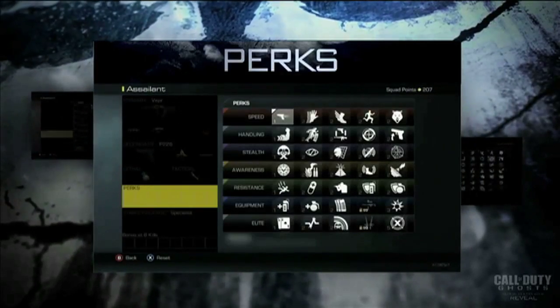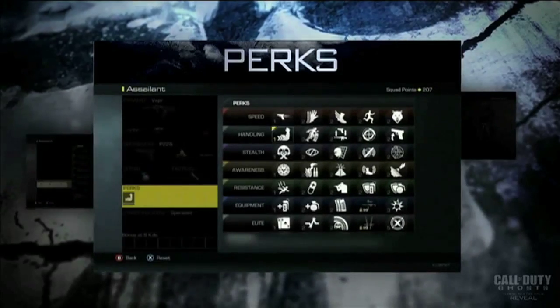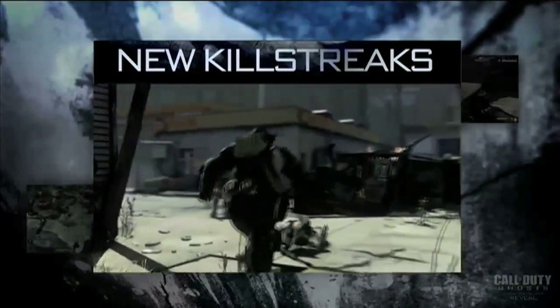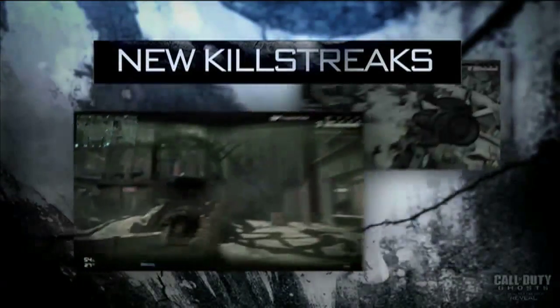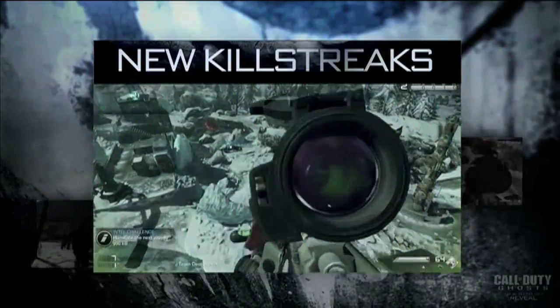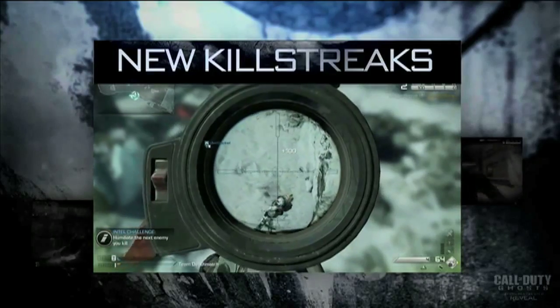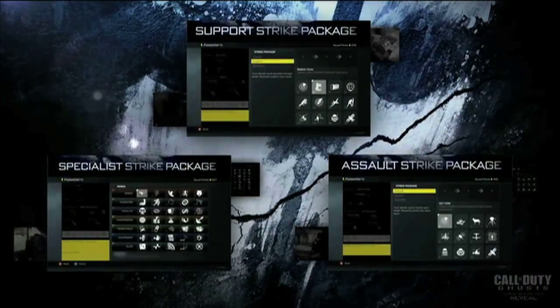The 7 perk types confirmed include Speed, Awareness, Handling, Stealth, Resistance, Equipment, and Elite. There are going to be 20 new killstreaks in Ghosts, including the ability to call Riley, who will attack enemies and bark when they are close, acting as a tracking system. They are also moving back to the Strike Package setup from Modern Warfare 3, with Assault, Specialist, and Support Packages.